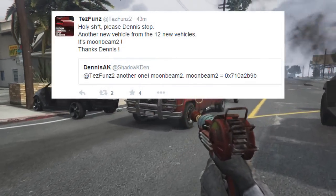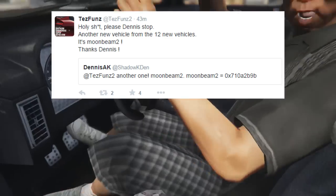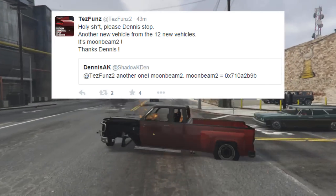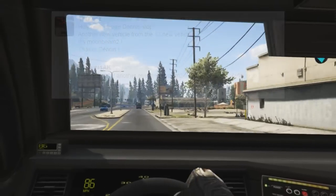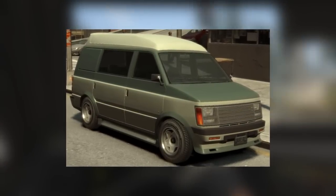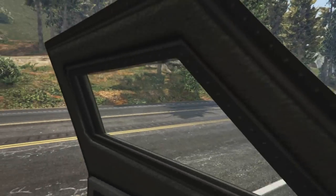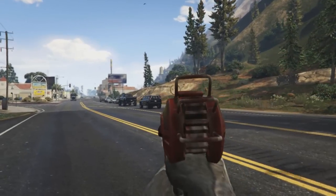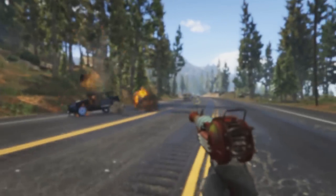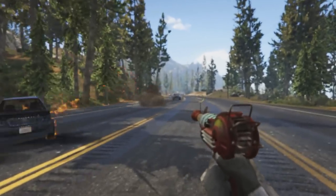FunMW2 believes there are going to be 12 new vehicles in the next update. As of right now, we are only aware of 4 of those names, but I'm sure over the next few days, as FunMW2 works his magic, we'll have the rest. The 4th vehicle which has been discovered is the Moonbeam 2. This vehicle also featured in GTA 4, and as you can see being displayed in the video, this is a van. I'm not really too impressed by these 4 vehicles, but if there are 12 total, there are 8 others we don't have names for, so we could be seeing some more exciting vehicles.